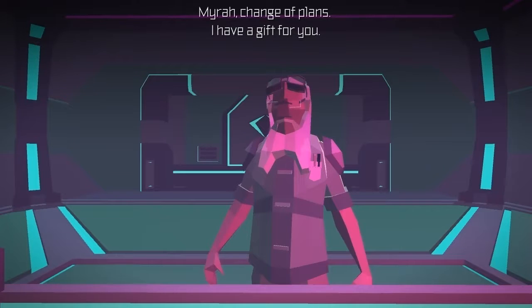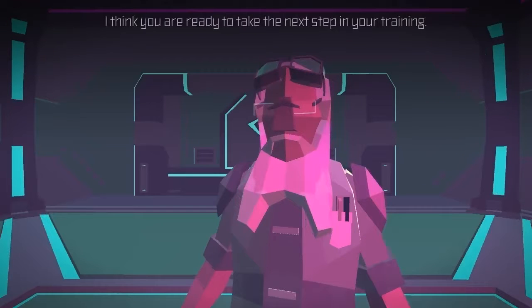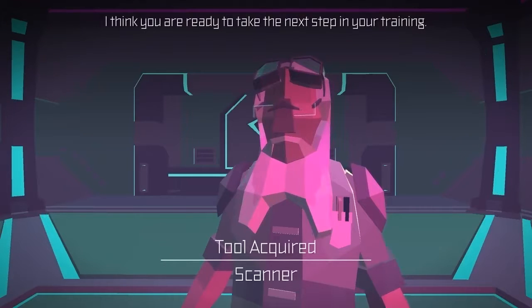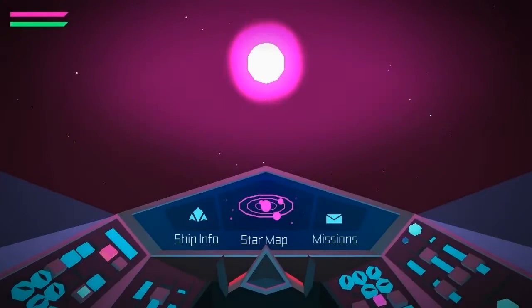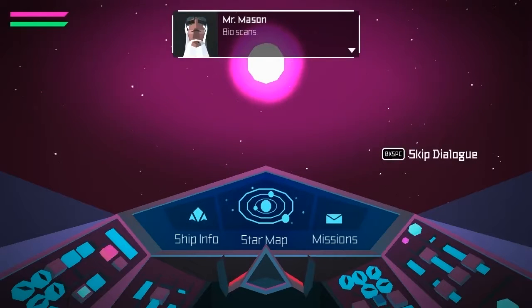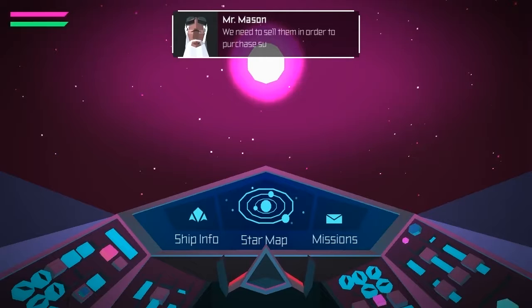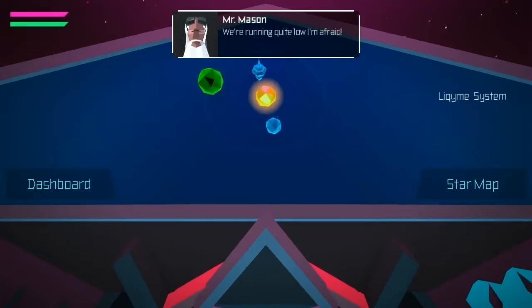Mira, change of plans. I have a gift for you. What is it? It's a scanner. I think you are ready to take the next step in your training. May I ask, what is the purpose of this mission, Mr. Mason? Bio scans. We need to sell them in order to purchase supplies for the shop. We're running quite low, I'm afraid.